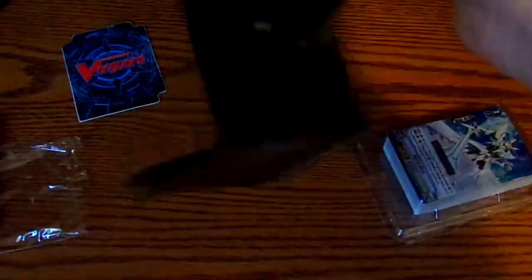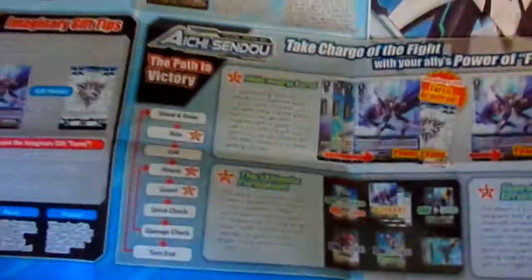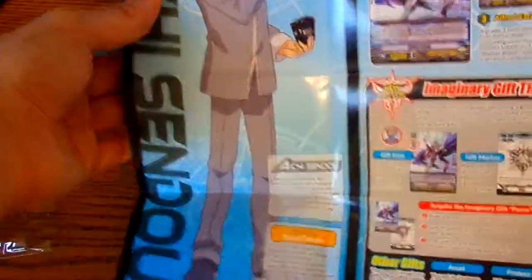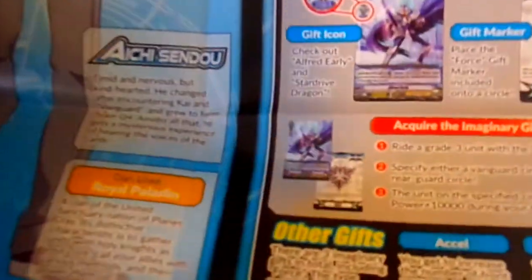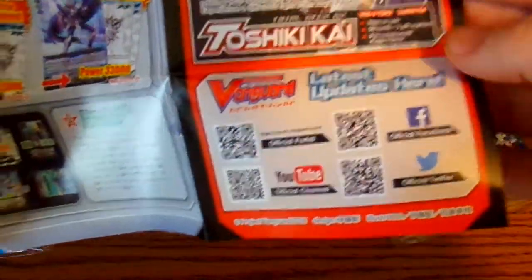Here is what the new playmat looks like — I like that, and it's got a good spot up here for your imaginary gifts. We've also got the strategy guide to the trial deck, a kind of biography on Aichi Sendo, an advert for the booster set and the Kai trial deck, and links and all of the stuff you need to get right into Vanguard as much as you can.